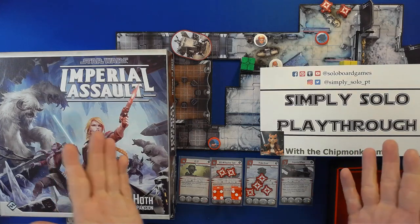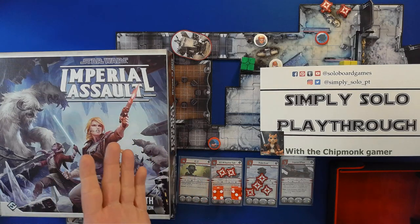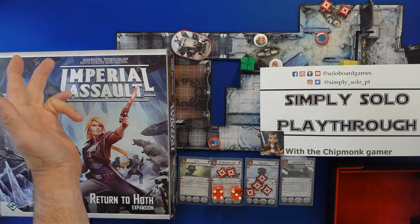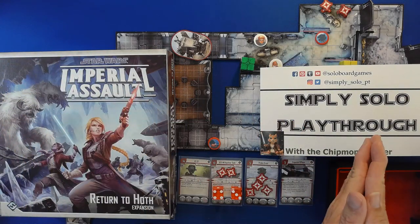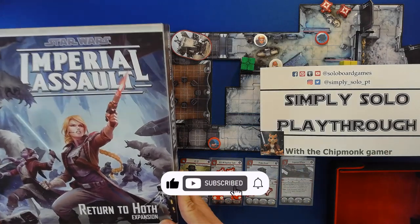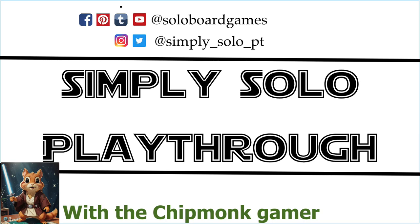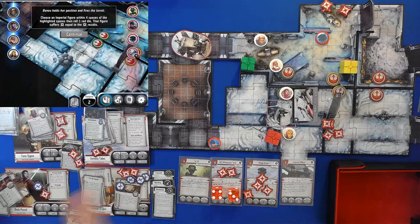Hello and welcome back to Simply Solo Playthroughs. We are here with Imperial Assault to return to Hoth, and this is, of course, the Last Hope. We are our heroes; we're going to try to prevent the Imperials coming in to kill this little town of Haven. This is round number seven.